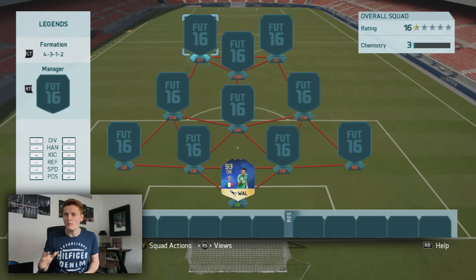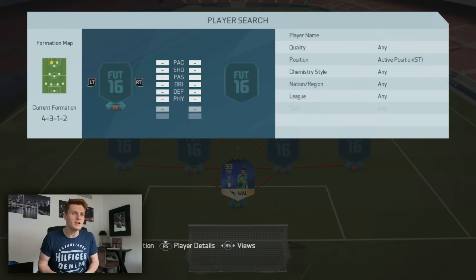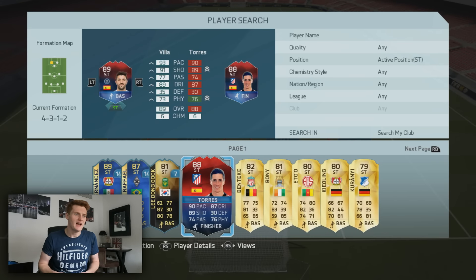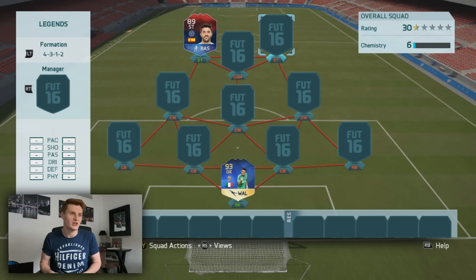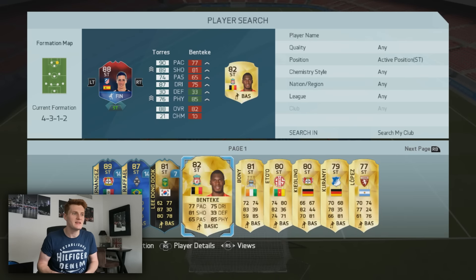At the striker position we're going to be using David Villa — absolute legend. He was at Barcelona for ages, Valencia before that — unbelievable player and so good for Spain. Best thing about him: five-star weak foot, four-star skills, along with 93 pace, 91 shooting and 89 dribbling. Of course, we'd expect him to get a legend card as well.